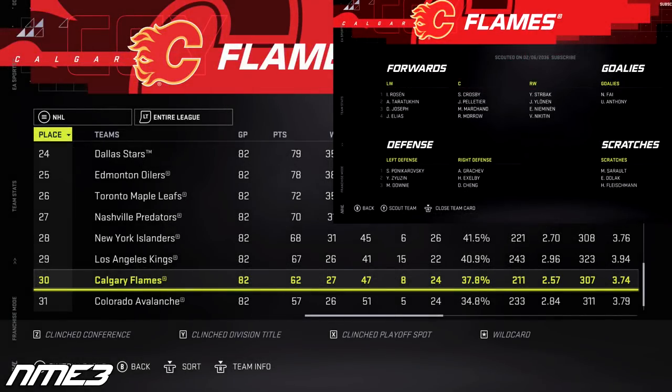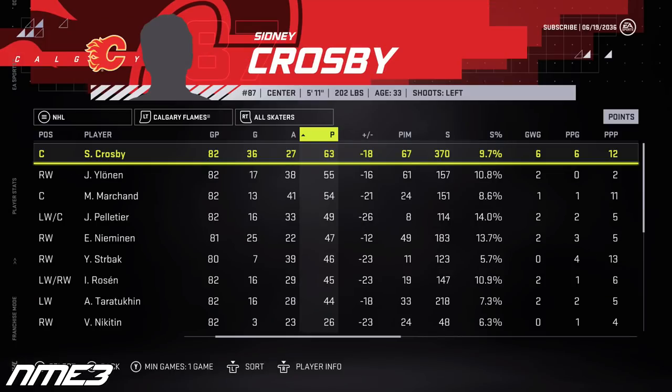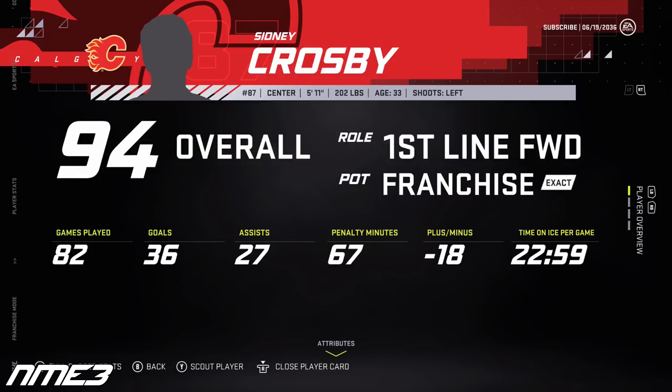Calgary improves slightly this season, now the second worst team in hockey, finishing 30th in the NHL. This playoff-deprived man wound up with 36 goals and 27 assists for 63 points on the year, and at age 33 dropped to a 94 overall. Next year is the last year of his current deal, so hopefully he ditches Calgary and goes to a cup-contending team.